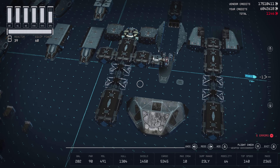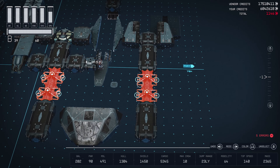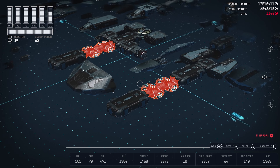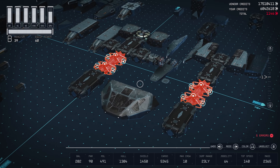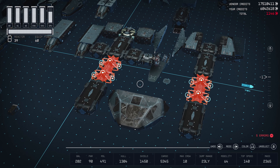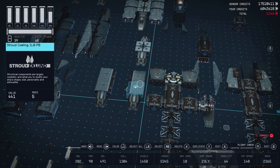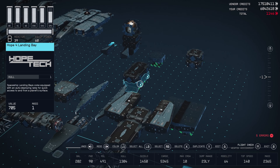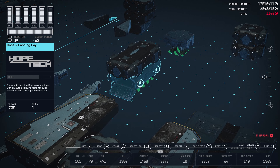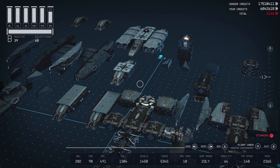Moving on to Hope Tech: you'll probably need four of the Hope Tech Hab Spines — I use those to try to stop loops and ladders. From Hope Tech you're also going to need the Hope 4 Landing Bay. And that's it for Hope Tech.